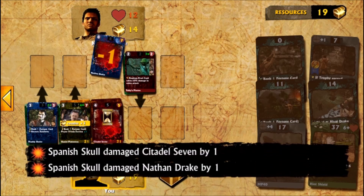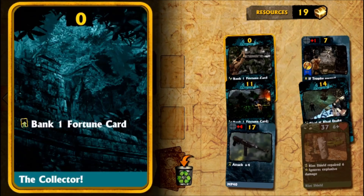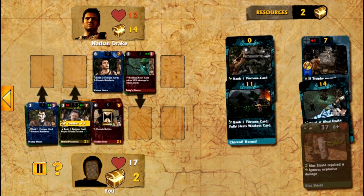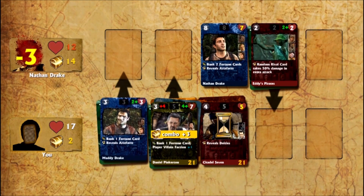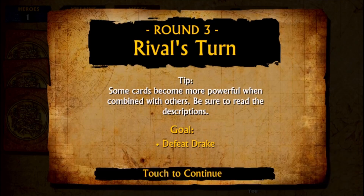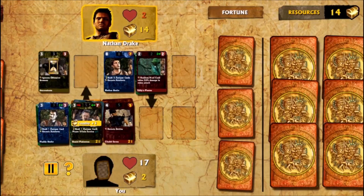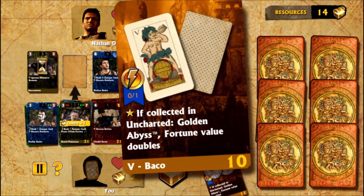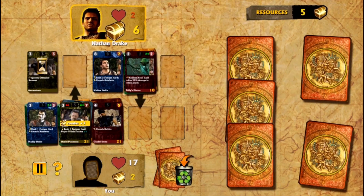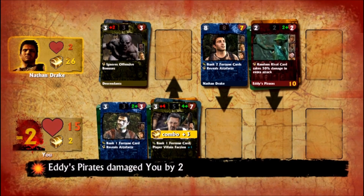Oh no — he actually dealt damage to me, what an asshole. I didn't deal any damage to him because he has cards in the way. Maybe I haven't fully figured out how this game works. He has an additional 4 damage — check it out, I'm gonna defeat him. Destroyed his ass — almost. Goal: defeat Drake. Maybe I'm the villain. See how little treasure I have — I can't really afford any modifications to my cards. I'm getting my ass whooped, I might actually lose this.